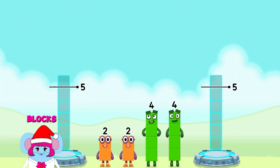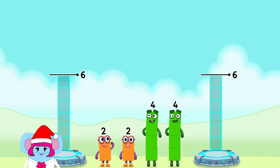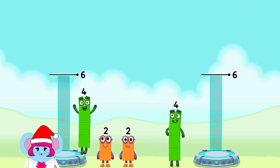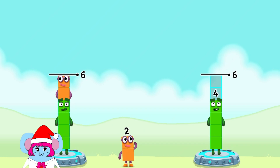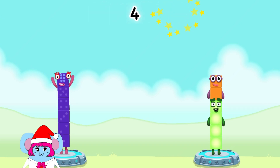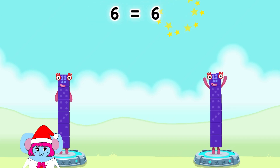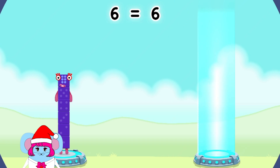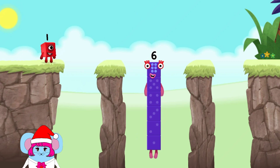Share the number blocks evenly to make two groups of six! Two, four, four, two. You got it! Four plus two equals six. Four plus two equals six. Six equals six. I am six in the mix!